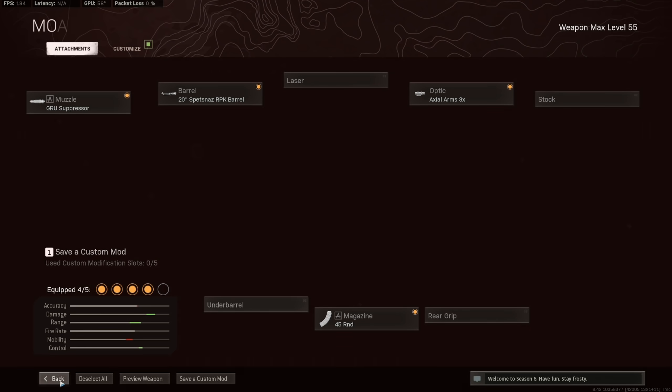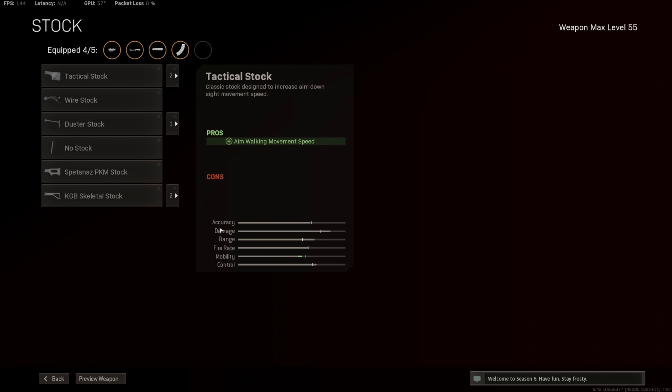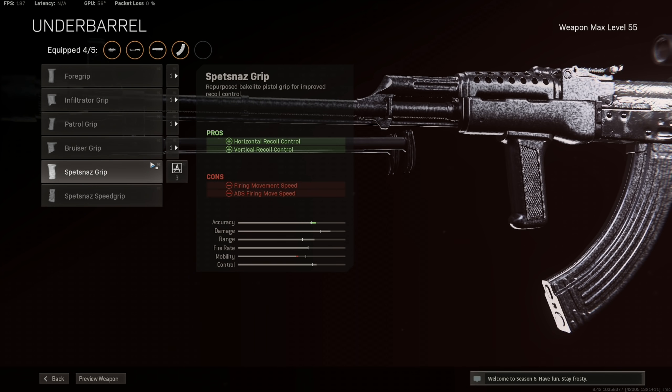There is another build for this gun that I've been seeing a lot of people use — a lot of the better controller players, notably like Almond and I think Aiden — they run the exact same AK but they put on a skeletal stock. I don't know if this is really gonna be good for everyone, maybe just for people who are very very good at the game, because you are gonna have to manage a little bit more recoil. But what this will allow you to do is in that mid-range area, you can actually run into buildings and shoot people extremely quickly.